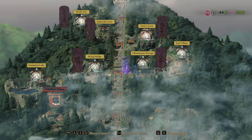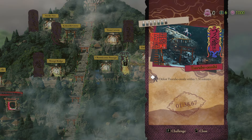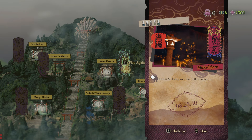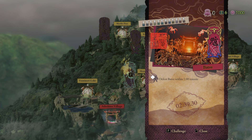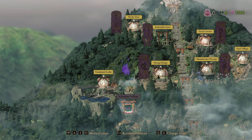Tip number four: defeating bosses for the bonus objective is a lot easier if you do it later. So don't worry too much about it - you can come back with better equipment and better upgrades. Some bosses are super hard just because of the way their design works. You can even go for some of the later ones if you want. With the upgrade system and the class system, you can do it much easier later.